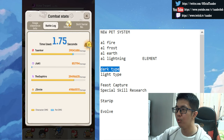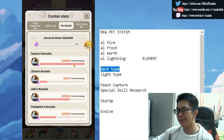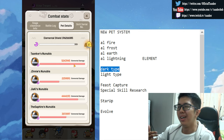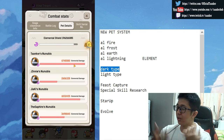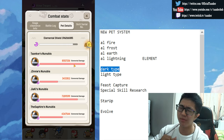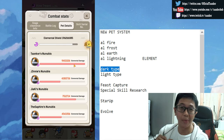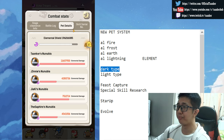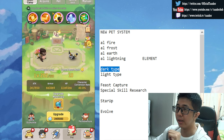And boom — there we go! Elemental damage hitting left and right, slowly destroying the shield so I can get that 50% bonus damage to my pets and character. Keep that in mind, guys.